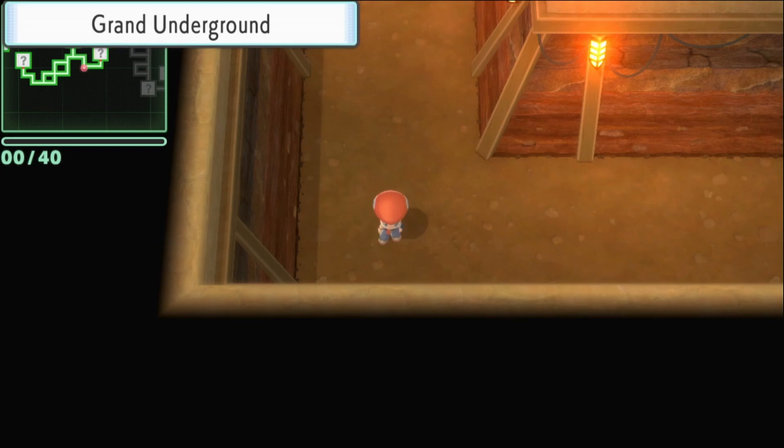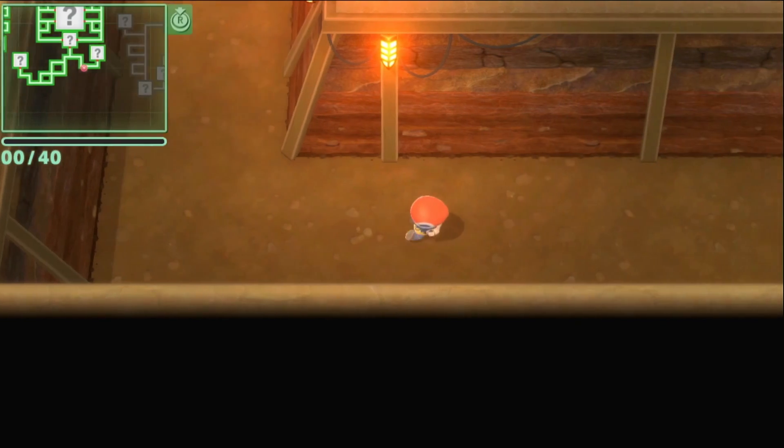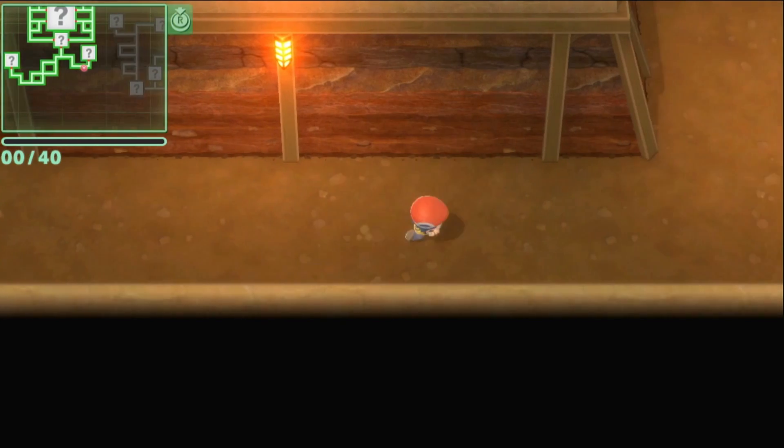If you don't know what Mysterious Shards are, they are used to get legendary Pokémon in Ramanas Park. When this bar goes to 40, you will get an increased chance of getting Mysterious Shards because they are rare items.